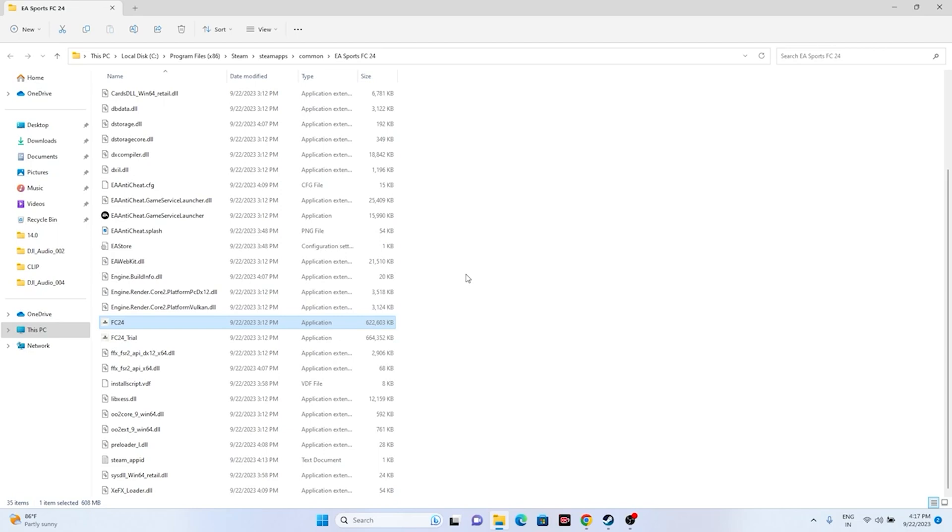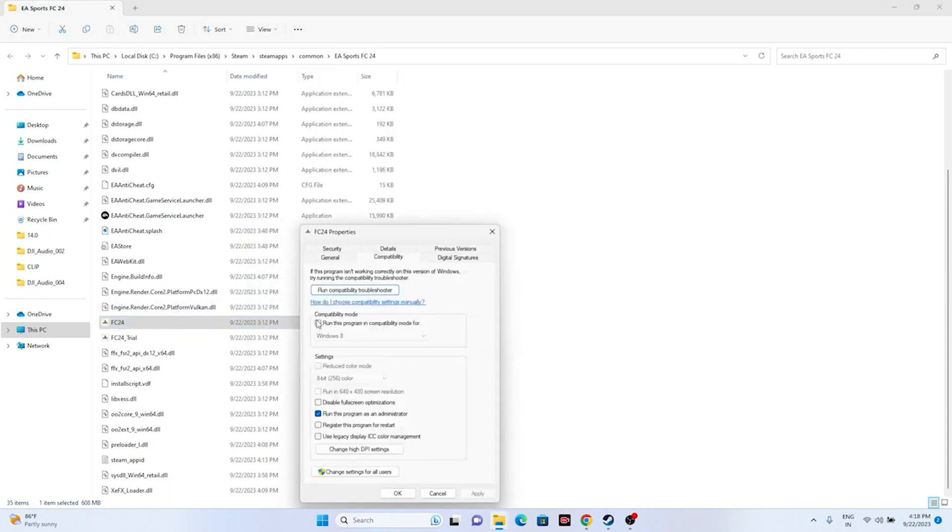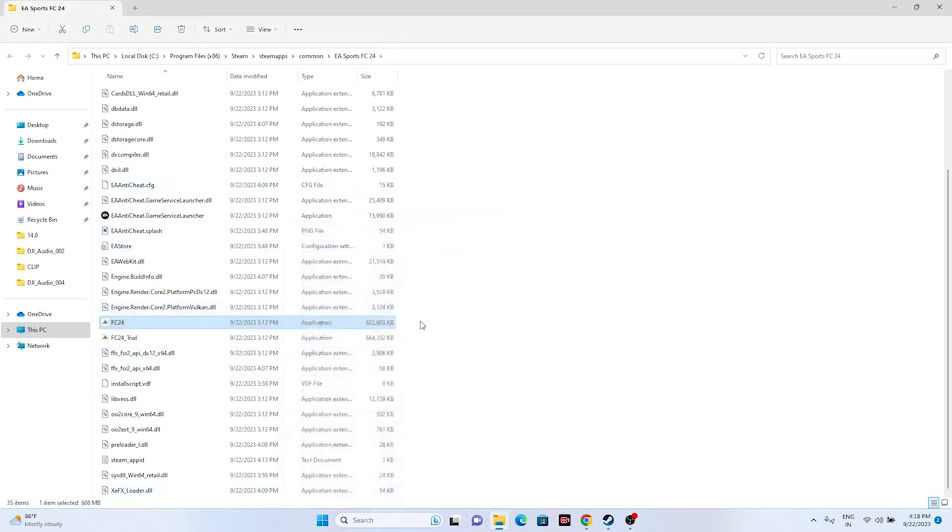If that didn't work, try running the game in compatibility mode. Right-click the executable, go to Show More Options, then Properties, and go to the Compatibility tab. Check 'Run this program in compatibility mode' and set it to Windows 7 or Windows 8. Click Apply. You can try either Windows 7 or Windows 8 — either one may work.